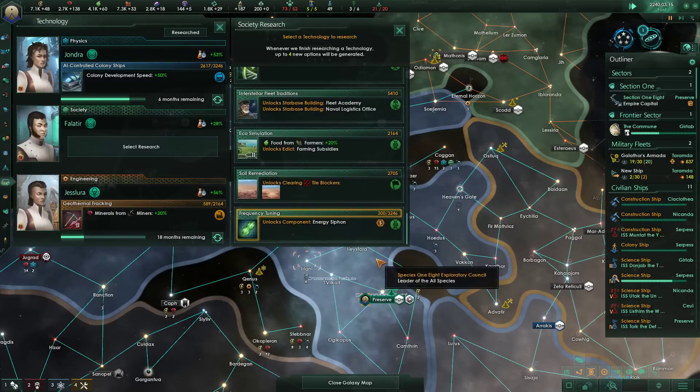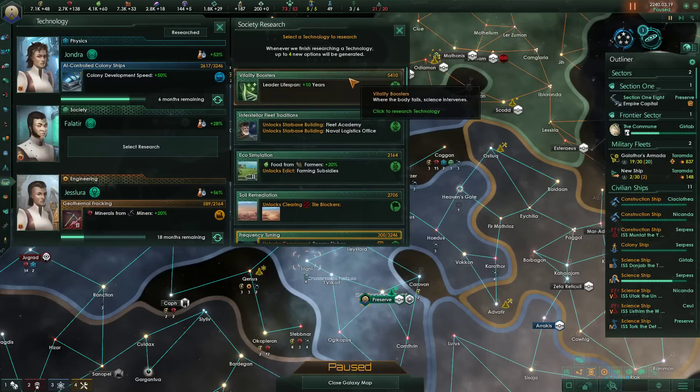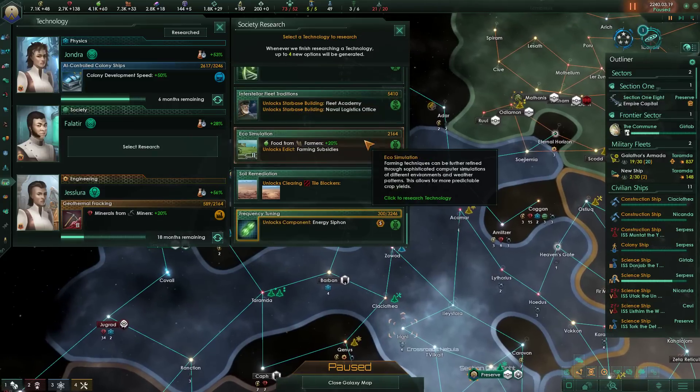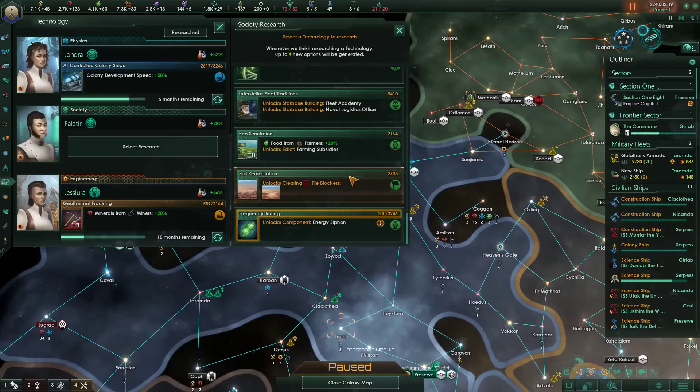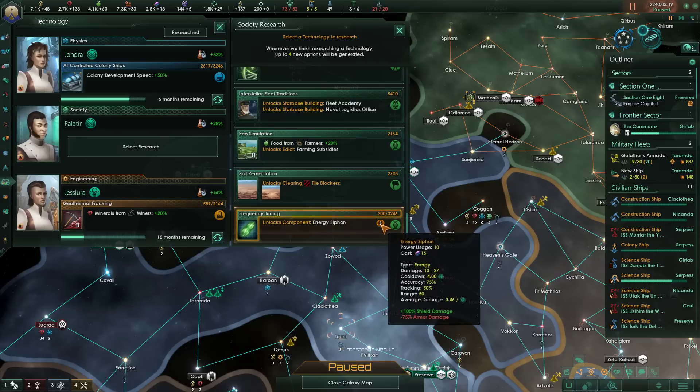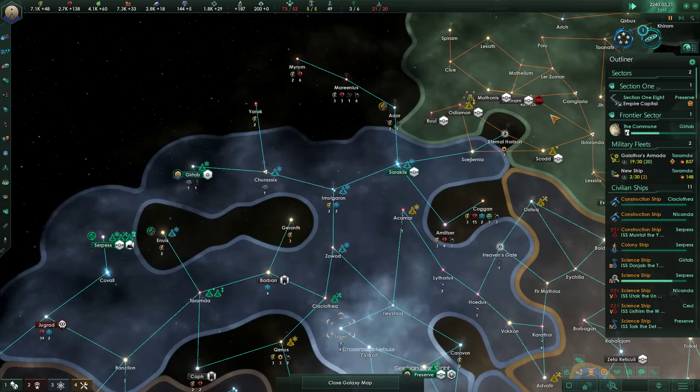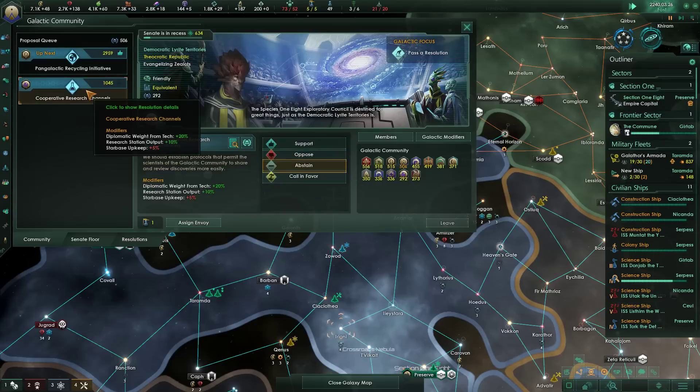Colonial centralization. There's our planetary capital, very nice. Leader lifespan is really good because you keep those high-level leaders a lot longer. We don't really need farming subsidies, although theoretically it could just be effectively more money. Getting rid of these tile blockers would be good. I'm going to grab the energy siphon just because it's going to annoy me that it's there — I don't think it's useful right now, so it's a really dumb thing to research, but it's okay.